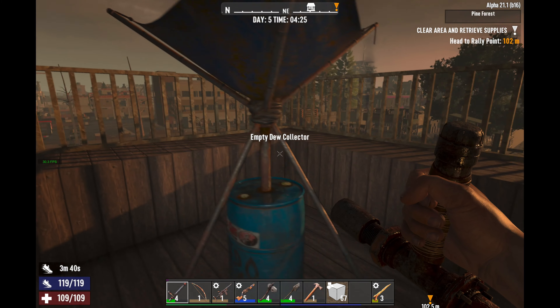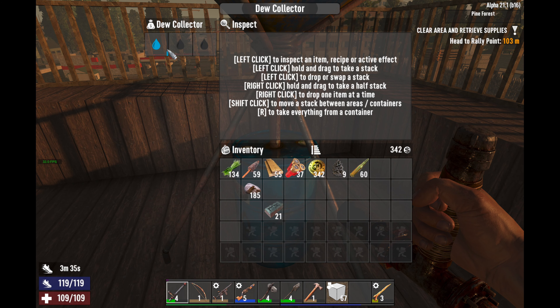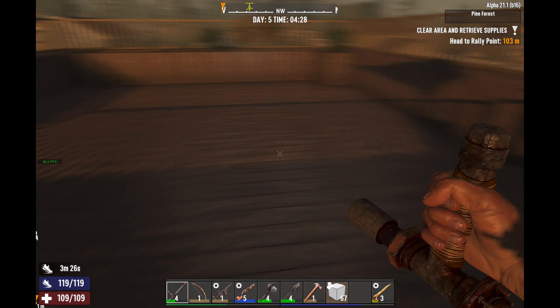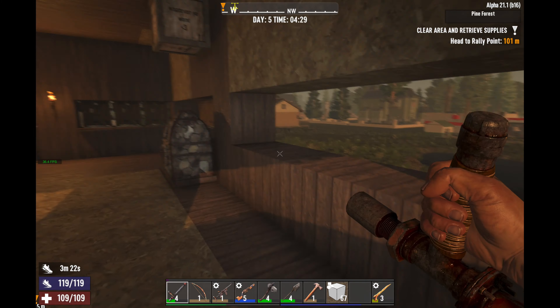So you got your little dew collector, and I found out that even though when it's empty, you can still hit E and go inside of it and it'll tell you the progress to getting your next water. The other thing we're going to do real quick is — because we got our forge, we got our forge iron down here — we're going to go ahead and grab some mechanical parts and some duct tape, and we're going to use that to make ourselves a wrench.